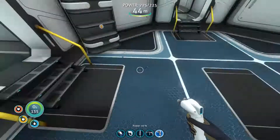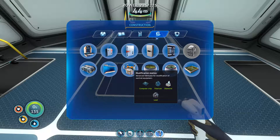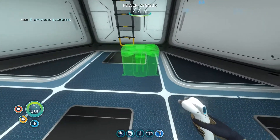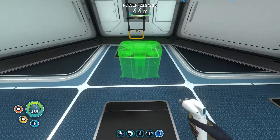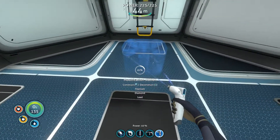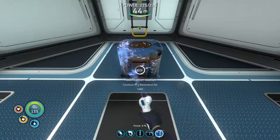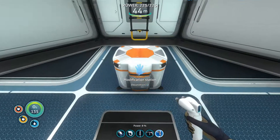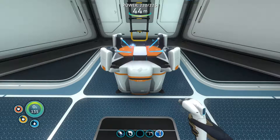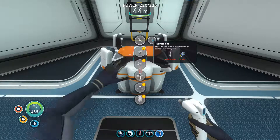We picked up the Ultra Glide Fins blueprint a while back, and we just got the Modification Station blueprint, which is what we're building now. We need that to build the Ultra Glide Fins for more swimming speed. Now it's built. We can also make a Thermoblade - put a battery on a knife and it cooks food when you kill with it. Swim up to any fish, right-click, it kills and cooks the fish all in one shot.